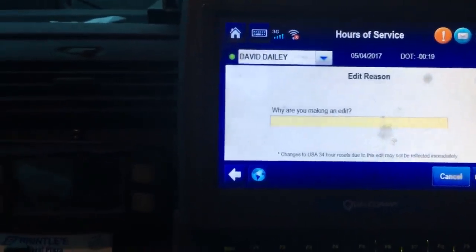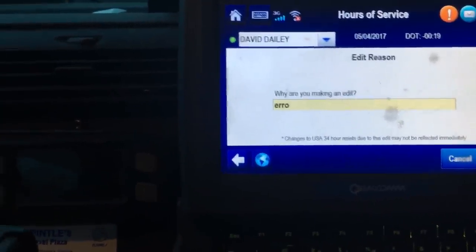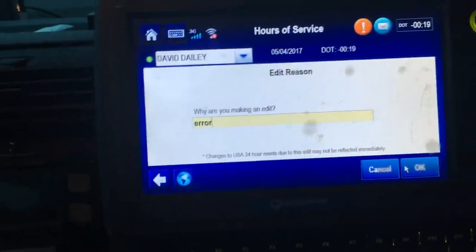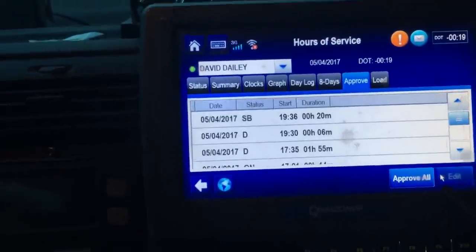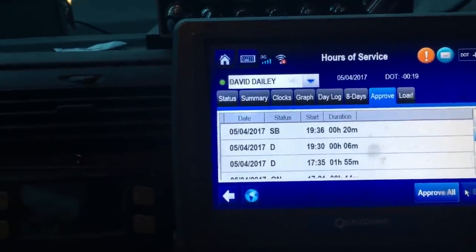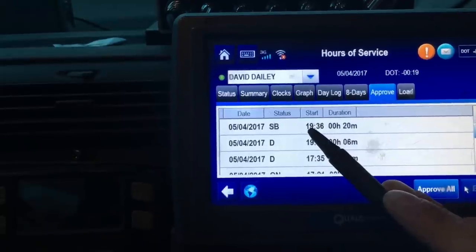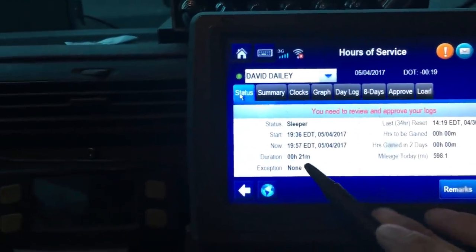It's going to give you a reason — just put 'error,' that's all I ever put. Click OK. As you can see, you edited that time right there. Now go back to status — you now have 21 minutes in the sleeper berth.